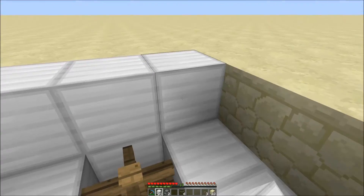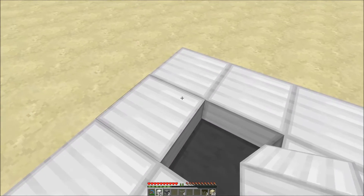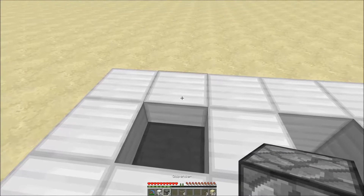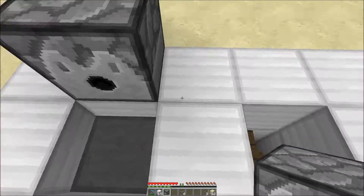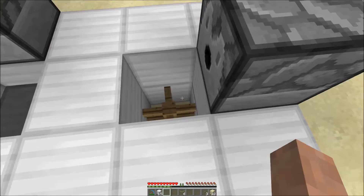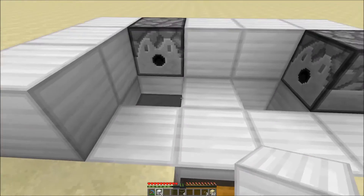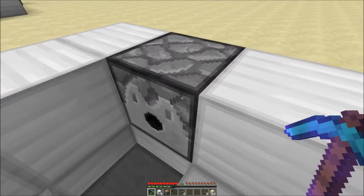Go ahead and fill in the second layer. We're going to need to remove one or two of these blocks here, but we'll get to that later — that's for the automatic on/off for the lava. Behind the hopper you want to put your dispenser, and then to the side of where you placed the fence you want another dispenser — that's for your water. Fill in some more of the structure. We don't need a block here; what we want there is our regular piston.